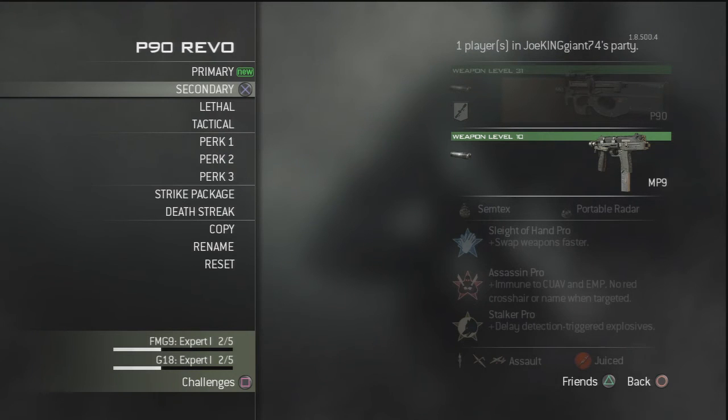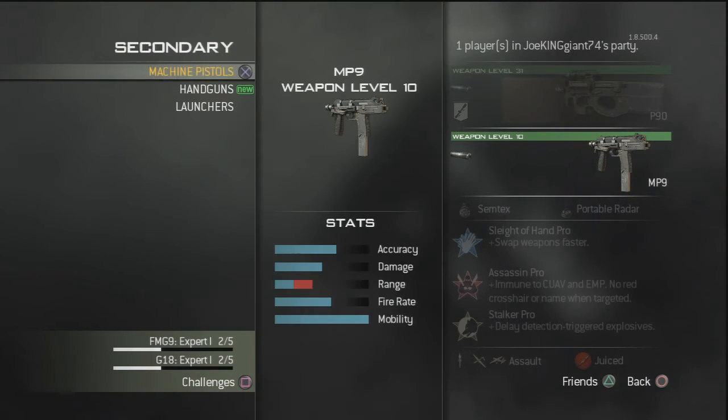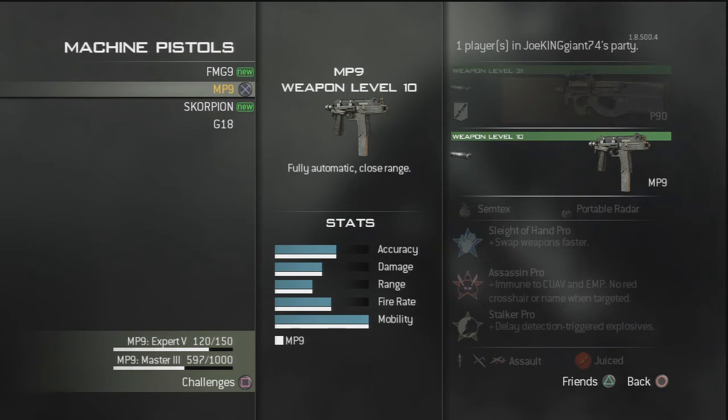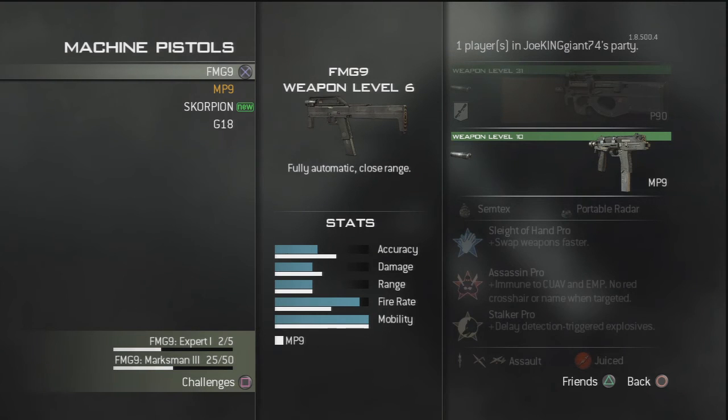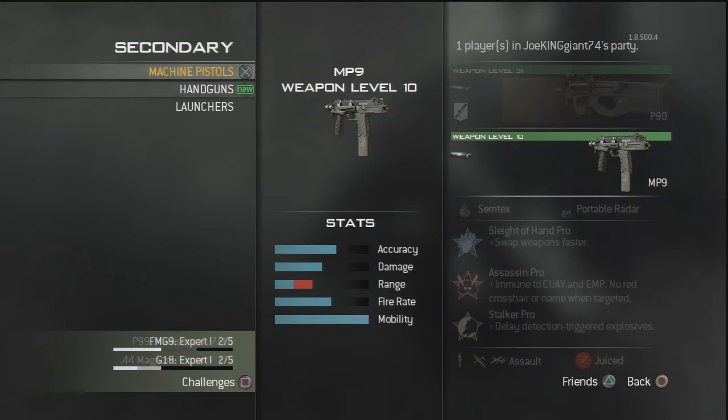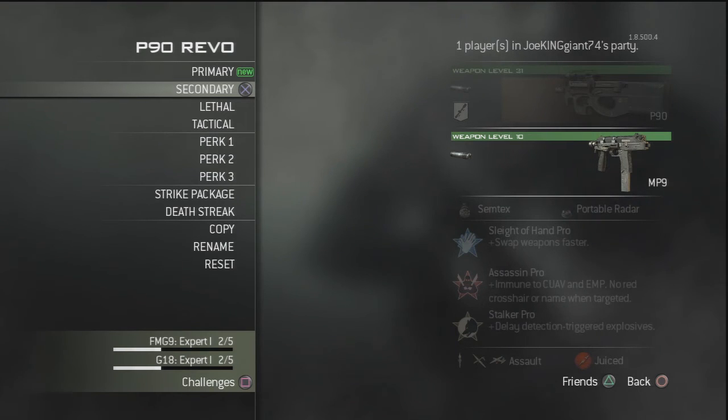For the backup weapon I have the MP9 with a Silencer. The MP9 is a great weapon single — it's a lot better than Akimbo. It can take on anybody face to face like an extra primary weapon. I think this gun is supposed to be a primary because it takes out a lot of people. It's a lot better than the FMG9, better than the Scorpion, and better than the G18. Use the MP9 single, not Akimbo, because Akimbo makes it inaccurate. Don't use the FMG9 Akimbo — it's been nerfed. Use the MP9 single and it'll feel like an extra primary.